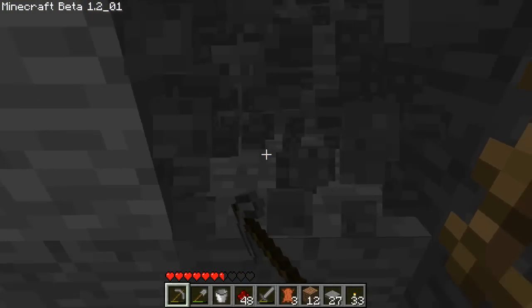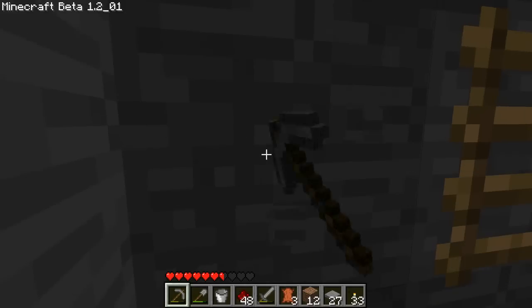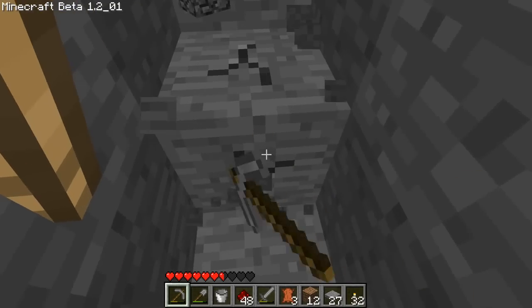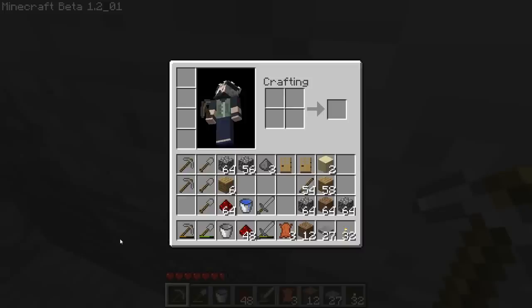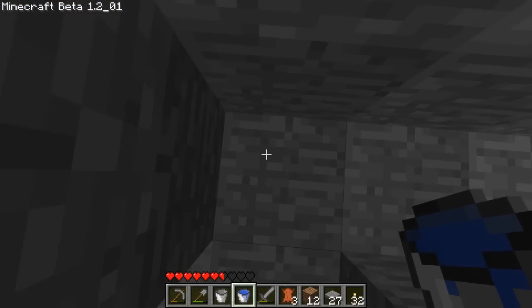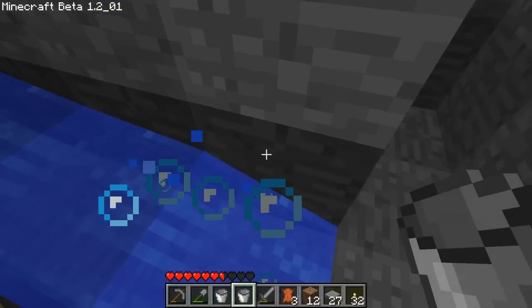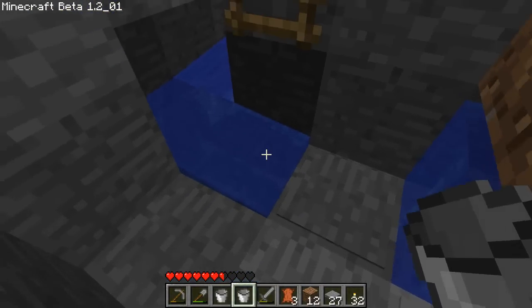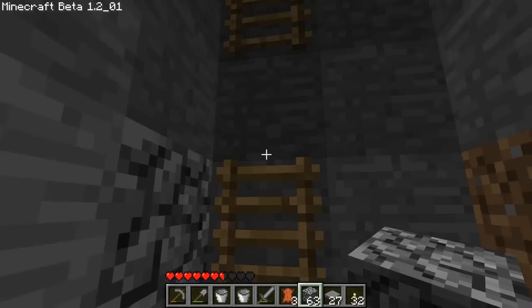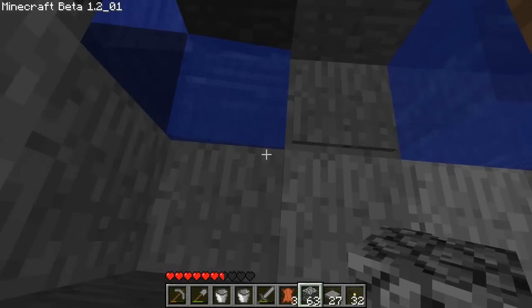And then what we're going to try to do is make the water bottom out here. And to do that, we need to run it the full 8 blocks length, so 1, 2, 3, 4, 5, 6, 7, 8. There. And then we can cover this up. So now if a boat comes down and lands on here, and another boat lands on it, it'll keep working still.